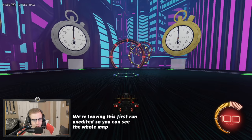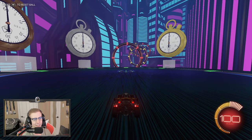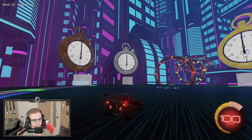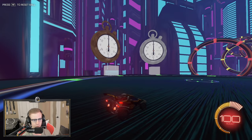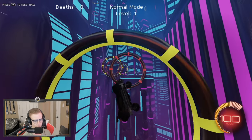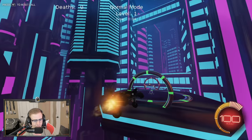This is gonna be the very first run ever of this map for me. I'm very, very excited personally because I finally fixed all the little issues and also improved upon some of the logic from the first map. There are three different game modes: normal, hard, and impossible. When you load into the map for the first time, it will just put you on normal by default. We're just gonna run through the map on normal for the first time. And when you're playing on full settings on this thing, oh my goodness, just the shadows and everything — it's so pretty.